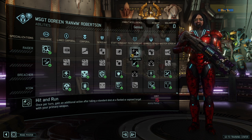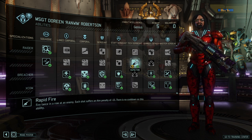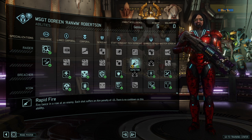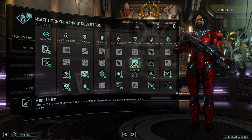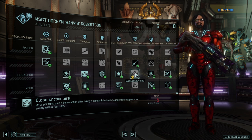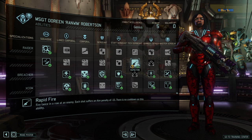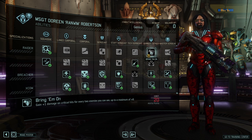At Tech Sergeant rank, Hit and Run lets you take an additional action once you hit someone without cover — great ability, but it's overshadowed by Rapid Fire, which currently has no cooldown so you can use it every single round. It's probably the single most powerful ability across all of them. Even if the cooldown gets fixed in a future patch I'd still argue it's the better ability. Close Encounters gives an extra standard shot as a bonus action within four tiles, but the 15 aim penalty is negligible at point-blank range. Still, go for Rapid Fire — no question.